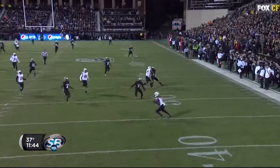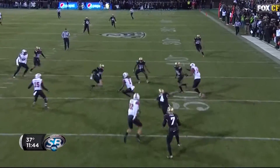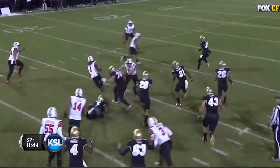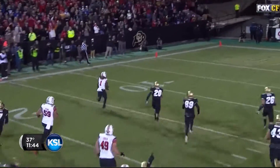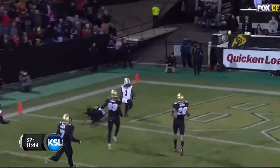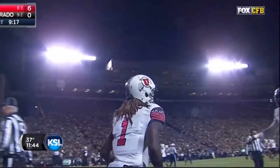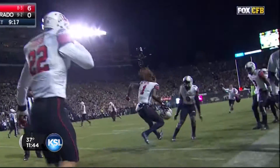It's Kenny's punt, it's away — a wobbler. Booby's going to take it at his own 45. He'll sidestep a tackler at the 50, Booby to the 45, to the 40, on his feet at the 35, outside the 20, outside the 15, 10, 5 — it's a touchdown! Booby Hobbs goes 55 yards and into the end zone for a Utah touchdown.